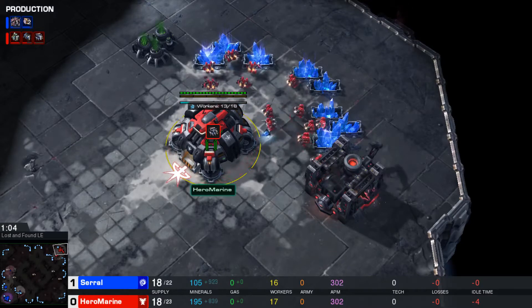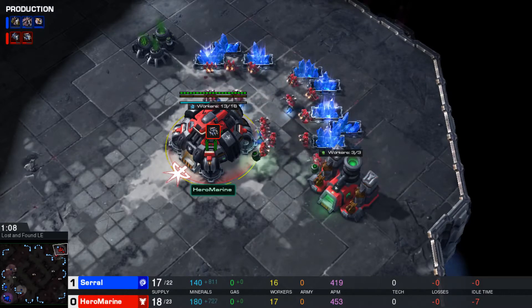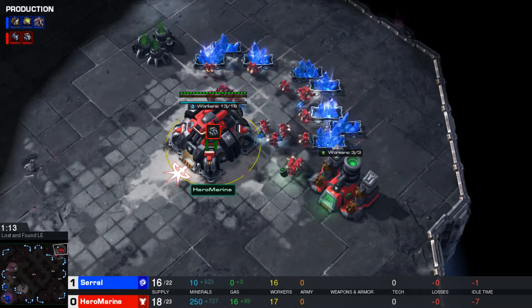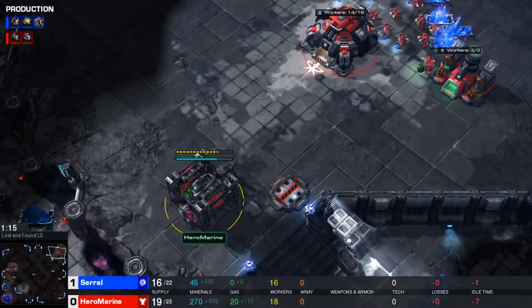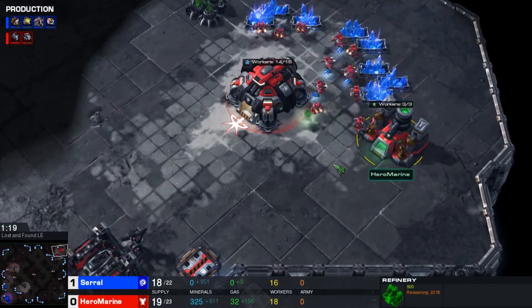How is Hero Marine going to do against a player of the likes of Serral, also being down 1-0? It should be interesting to say the least. Looks like Hero Marine is going to go for a barracks into, of course, the refinery.